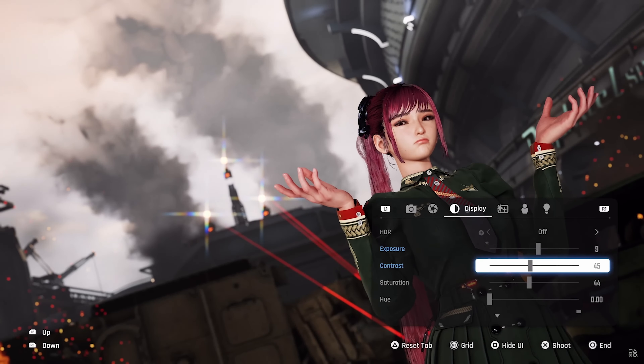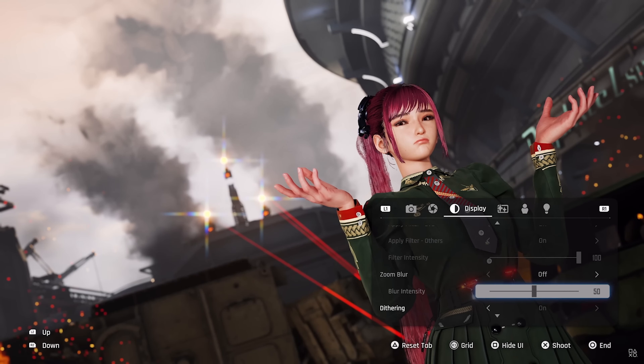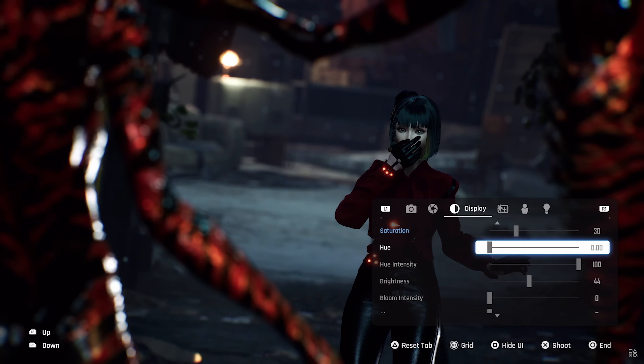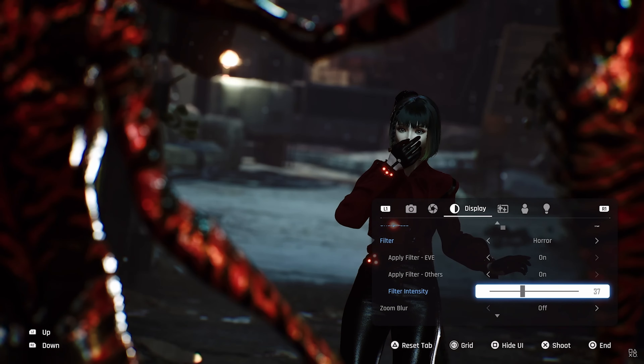On the display tab is where things get a bit more creative, and you start to get an idea of how seriously ShiftUp have taken their photo mode implementation. The likes of exposure, brightness, contrast and saturation are all present, plus there's manual hue adjustment to give what should be a lot of control over the colour tones of the final image.